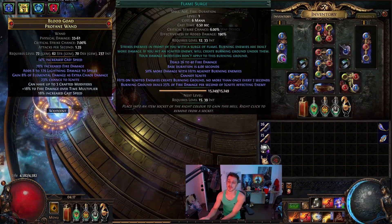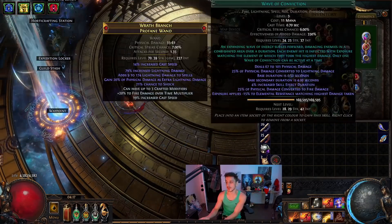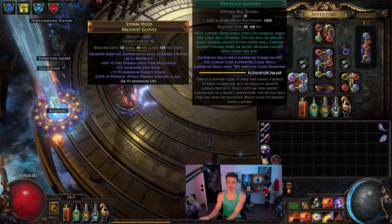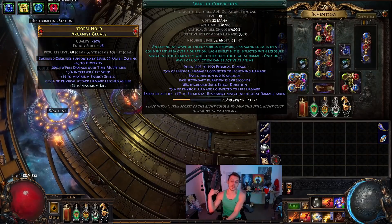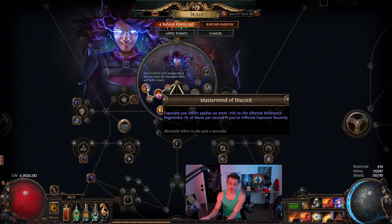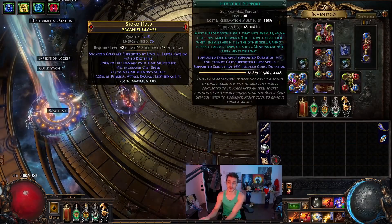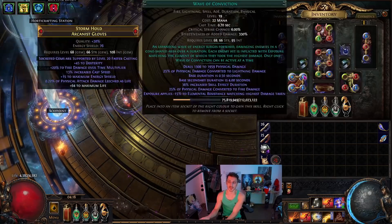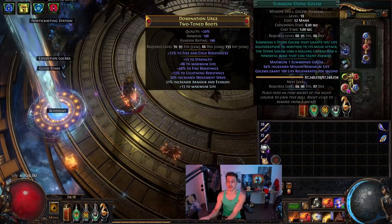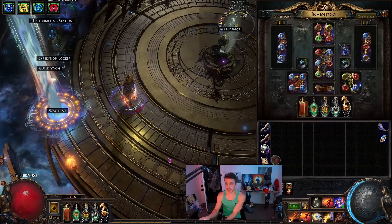Then we've got Flame Surge to create some Burning Ground when we have our best Ignite up. Malevolence, Brand Recall, and Wave of Conviction on Cast When Damage Taken — that procs every now and again specifically for applying Fire Exposure. Hextouch with Wave of Conviction, Flammability, and Combustion — so we apply Combustion and Flammability through Wave of Conviction and Hextouch. Also got Stone Golem, Flame Dash, Herald of Purity, Vitality, and Hatred.